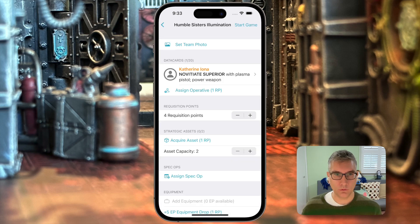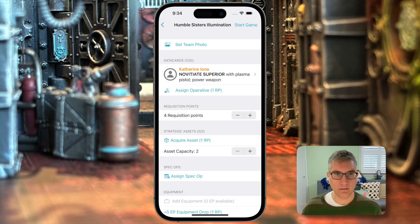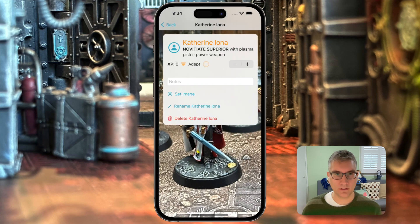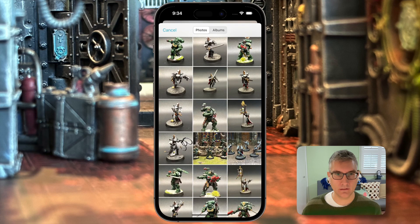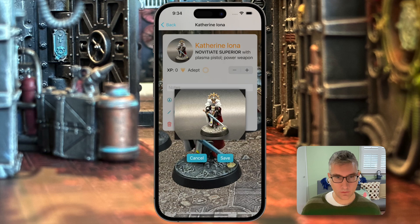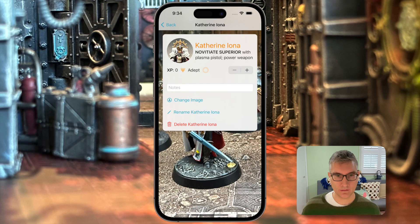Now we have some more choices. We can set a team photo, which we'll go ahead and put there. We can also click on our operatives that we've created. If you tap their avatar icon, you can put an image in for them — it looks nice like that. We'll save it. Here you'll notice you can change their experience points. If you earn experience outside of a match, you might need to adjust their experience, and you can tap it up or down that way.